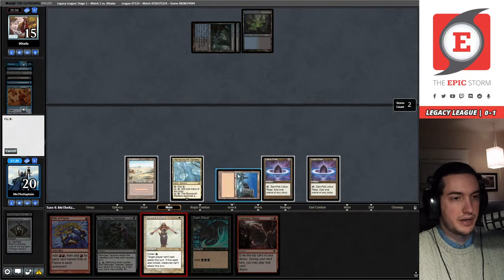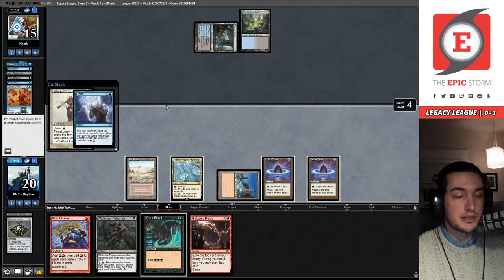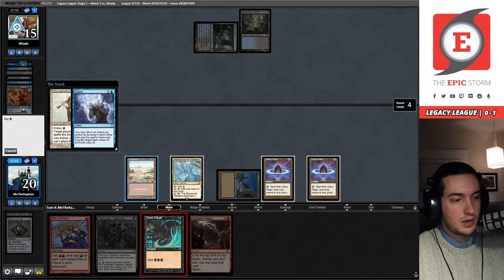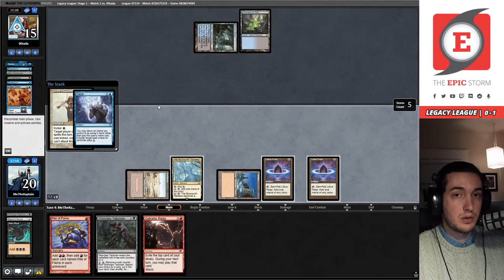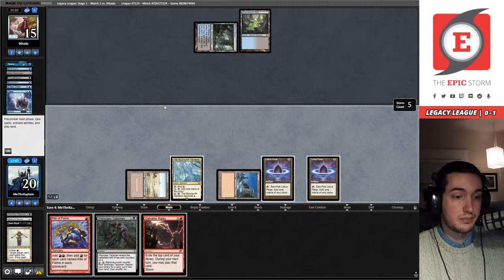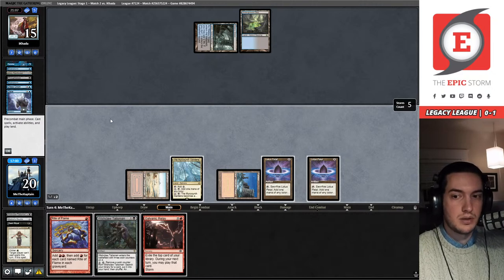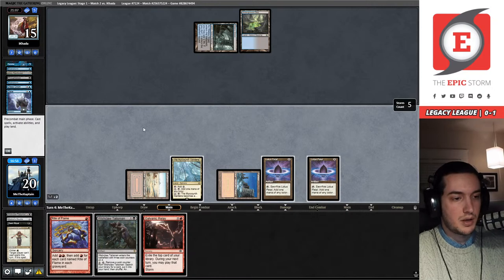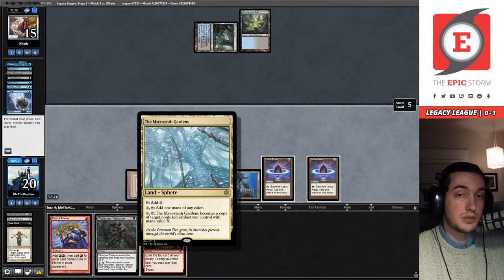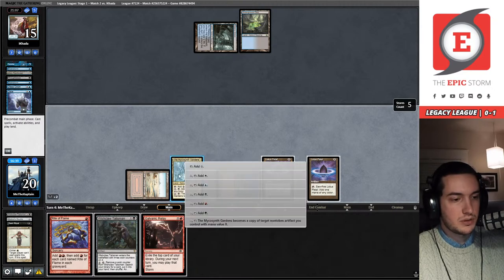I can just chant my opponent right now — they're forced to respond. It's a little awkward not being in New York, but here we are in the Midwest, flying Storm just like anybody else. We have paid for the Daze. I'm doing pretty good — really excited to test Mycosynth Gardens. Right now I'm going to count my mana: one, two, three, four, five, six — I have enough to Wishclaw Talisman into a Relay. Let's do that — and I can keep a Lotus Petal around.